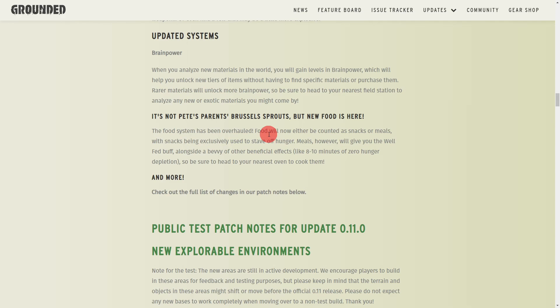Brain power has also come into play. All the resources you find need to be taken to research stations to unlock their recipes, but as you unlock those recipes you also gain brain power. There are 12 levels of brain power, and those also unlock recipes. There is no instant recipe unlock from picking up resources anymore — you either research them or level up your brain power by researching current resources.